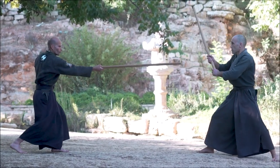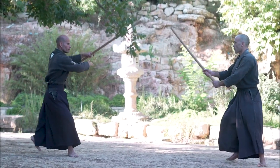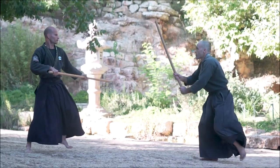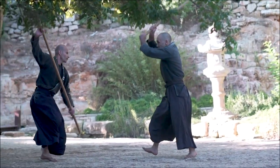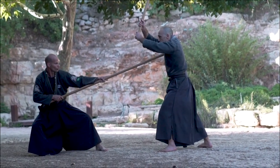Bo strikes to the kote from below in order to keep the katana away, then attacking with tsuki. The katana blocks and tries to close the distance. The bow attacks with two more blows while going backwards. Then he takes the bow back and lowers it — this is the trap. Trying to strike, the katana is finished off with tsuki he can't see coming.